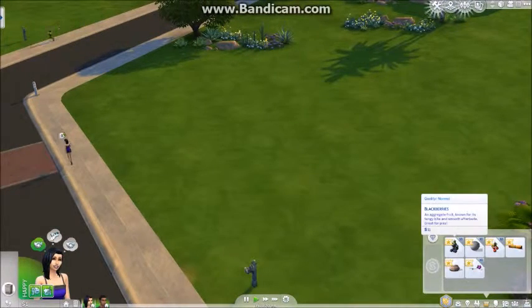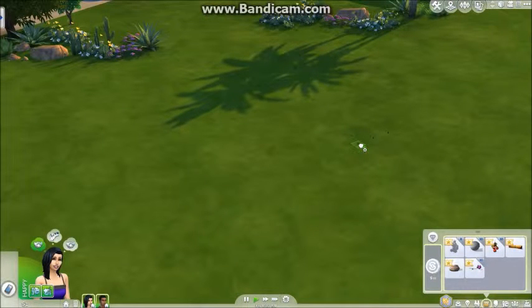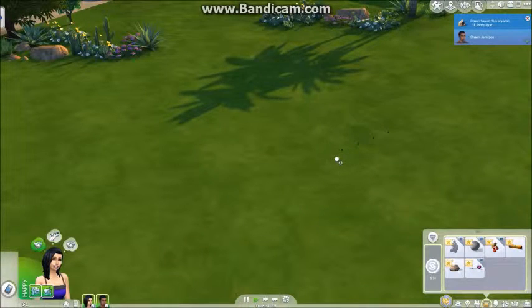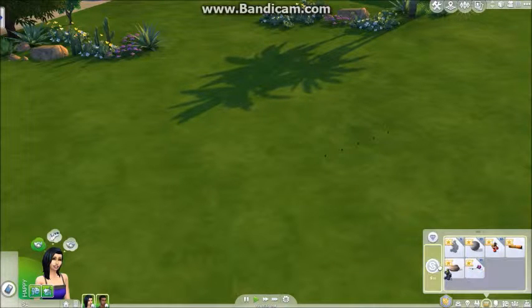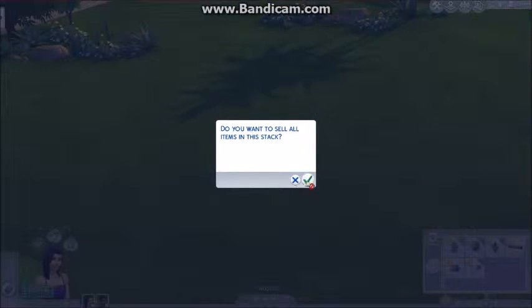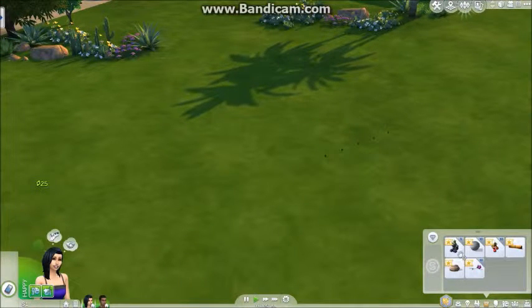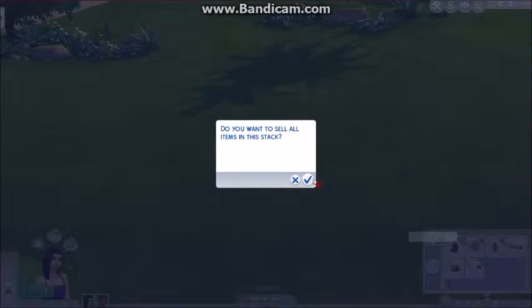So we're going to plant blackberries immediately. The sun just decided to make a heck of an appearance in my window. We'll plant five blackberries and sell the rest. We'll have her come and plant these - don't eat them, plant them! We're not even going to plant anything else. Blackberries are all we need right now. They take forever, but we definitely don't want a cherry tree.